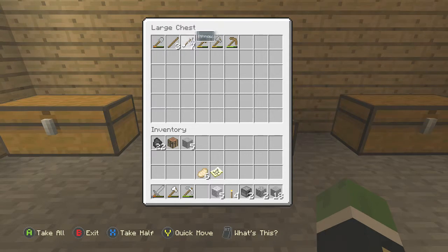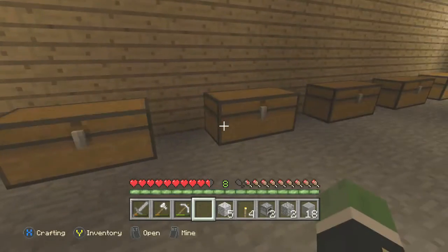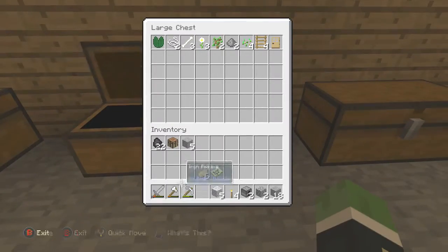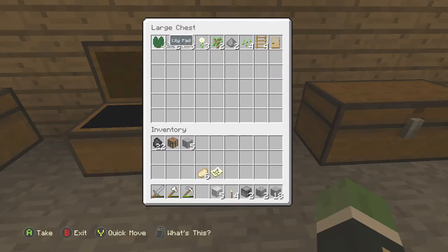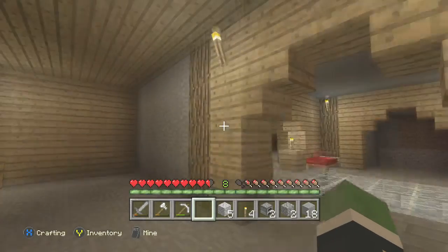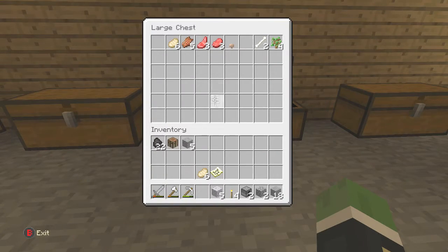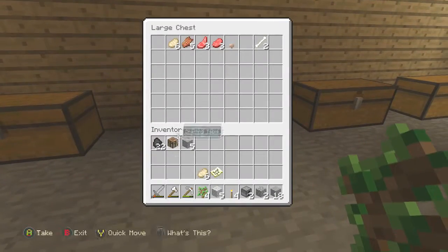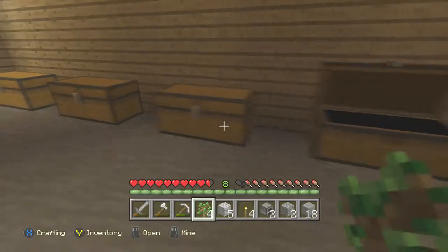The second chest is tools and weapons — anything like that. So sticks to make tools, arrows for bone arrows. I obviously don't have that much stuff; I haven't been on the SMP that long, only long enough to build this house. Next there's the randoms chest — things like a door, ladders. I'm probably going to move the saplings and seeds to the farm area, which you guys will see later.